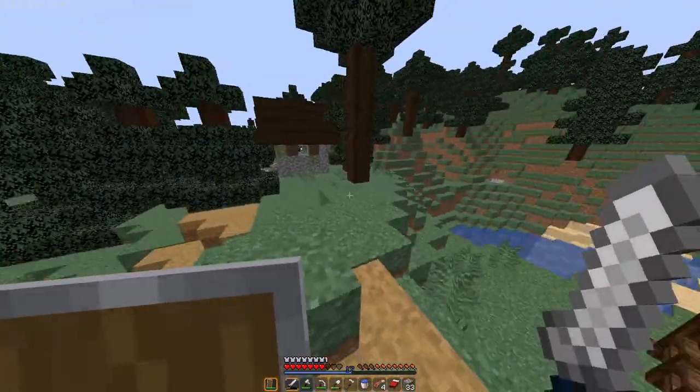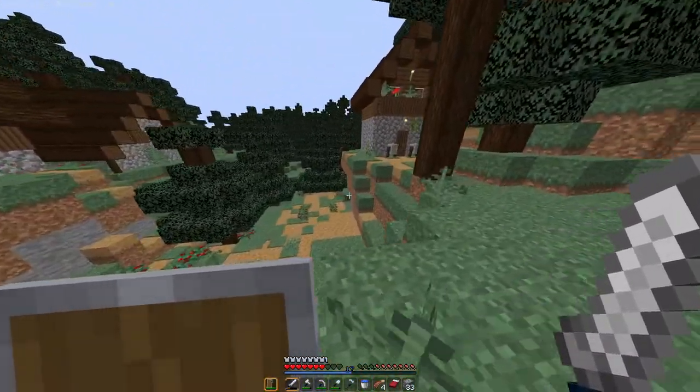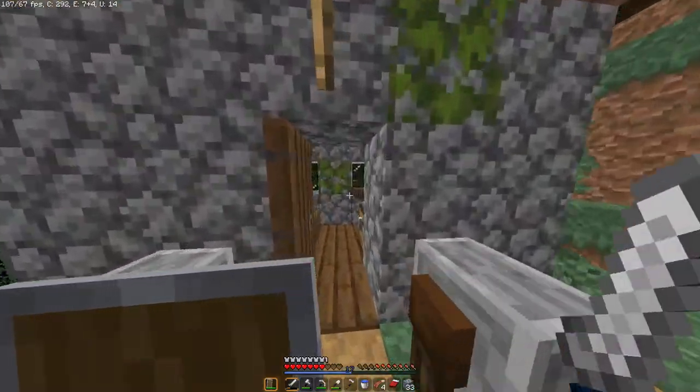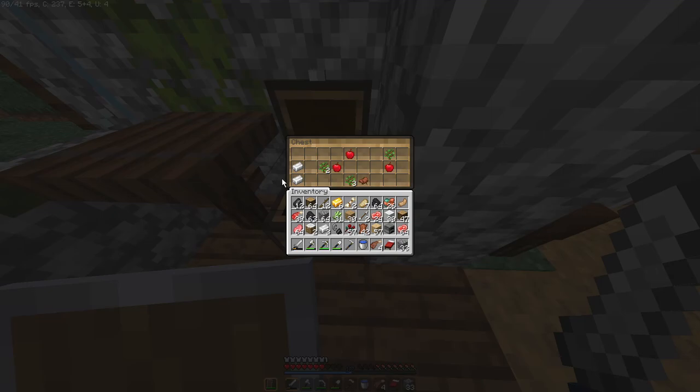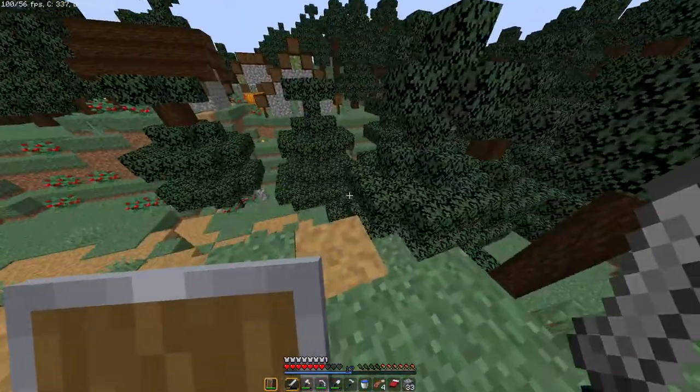They have a cow farm — well, the start of a cow farm, already built for us. They have two grindstones here. Apple. Gold. Oh, the saddle! Wait, that's possible? I did not know you could do that. I did not know if that was something you could find in these chests — I don't know if it's rare or not. But we have a saddle now! You can get your own little horse, or big horse, depends on it.